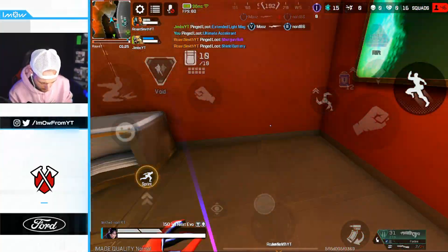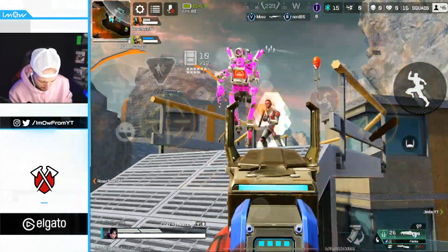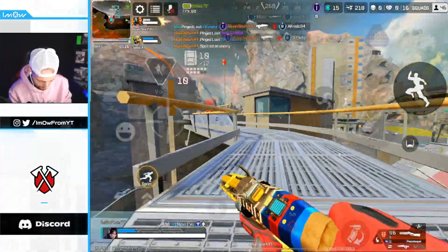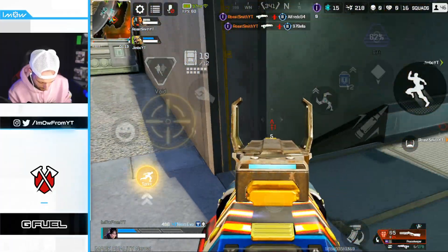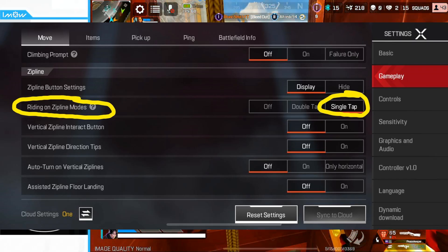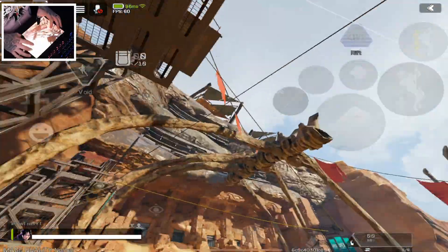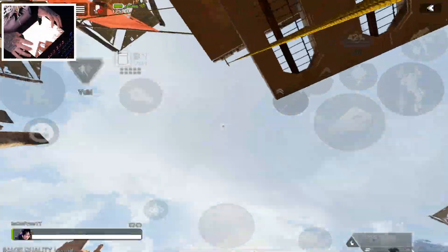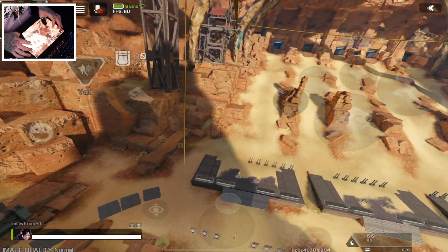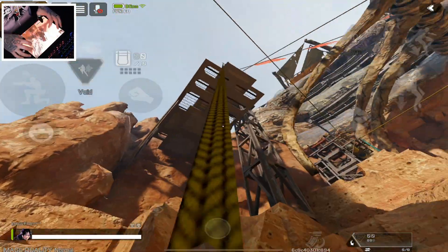Moving on to tip number five: zip bouncing. This is a super amazing feature. While you're going across or up a zip line, just spam the on/off jump button — but make sure your settings are set to single-click the jump button to attach to the zip line. This allows you to go left to right, especially up balloons, since you're stationary for about five seconds on a balloon and people can beam you.